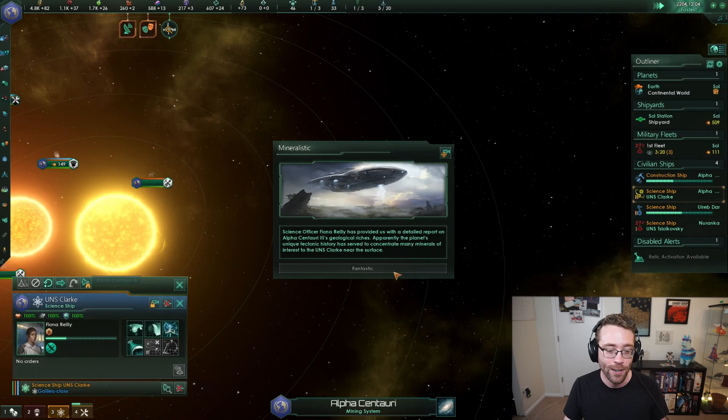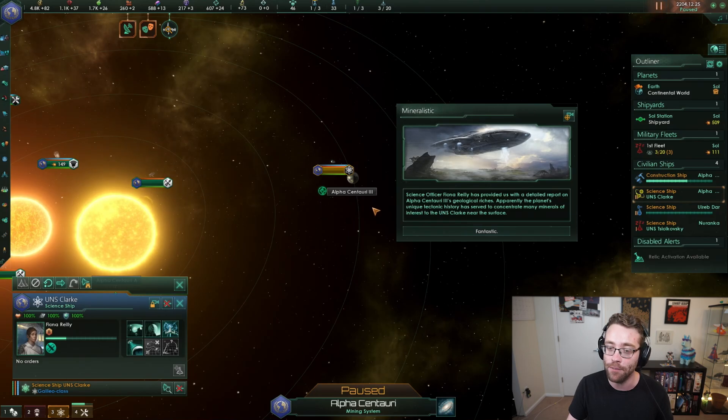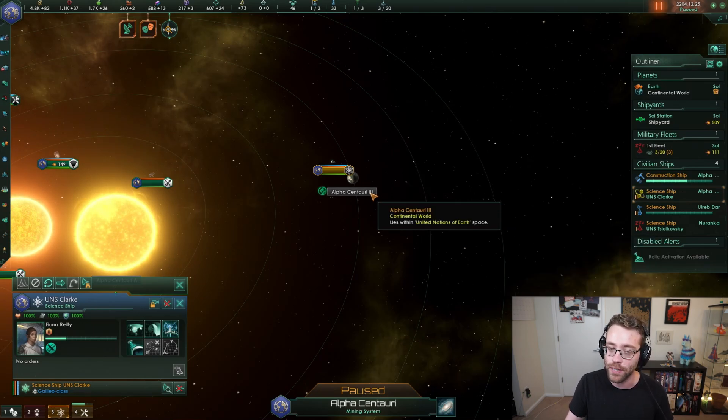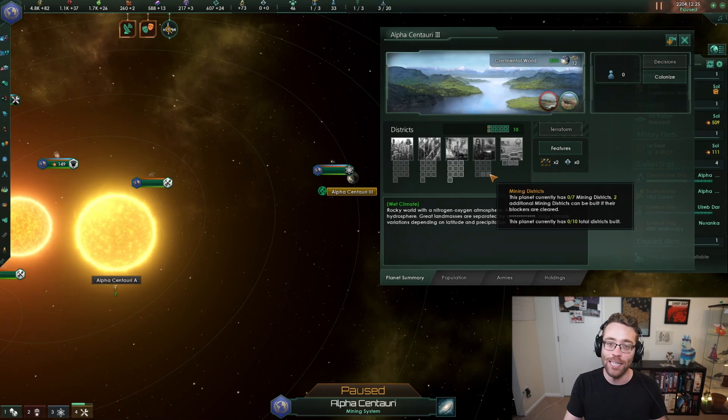Our science vessel is sitting here just finishing up their research on the strange anomaly that was happening on Alpha Centauri. We got a detailed report of its geological riches. Apparently, the planet's unique tectonic history has served to concentrate many minerals of interest near the surface. You see a change? Alpha Centauri used to have only three available mining districts, but now it has nine. These anomalies will add new resources to planets and to astral bodies around a star, and you'll be able to exploit those in the future.